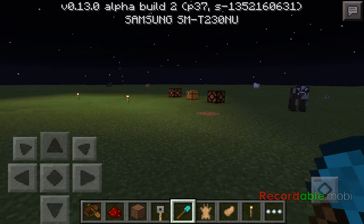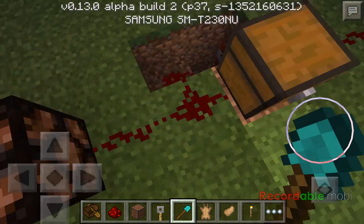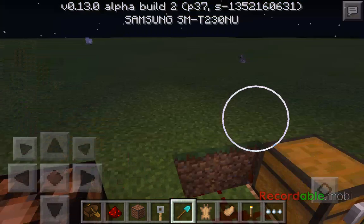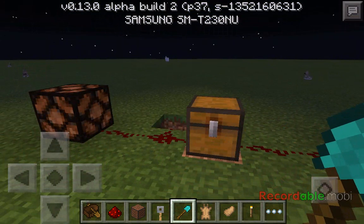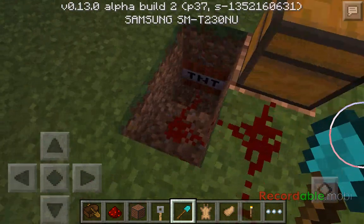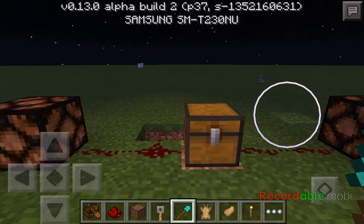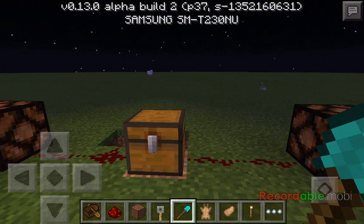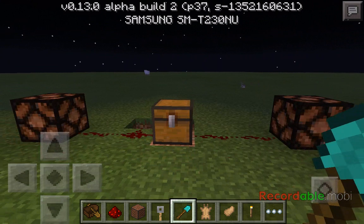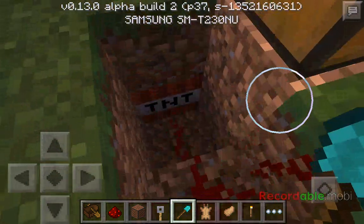I made a little trap - if you open up this trapped chest, it sends electricity out through all this redstone, which goes all the way down to TNT. So if someone is greedy and doesn't notice the red ring around the hatch, they'll have a little surprise. When I open this it'll ignite that TNT - hopefully.